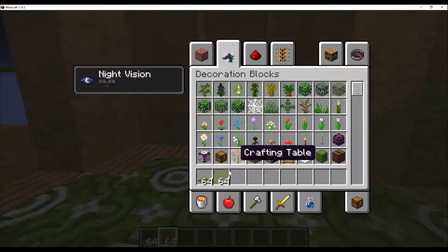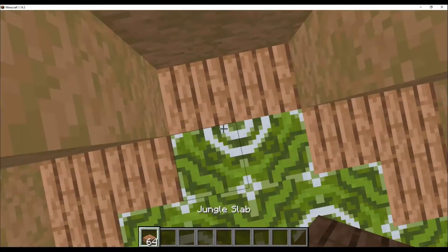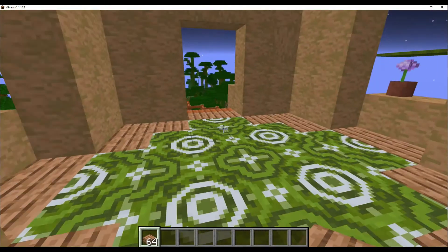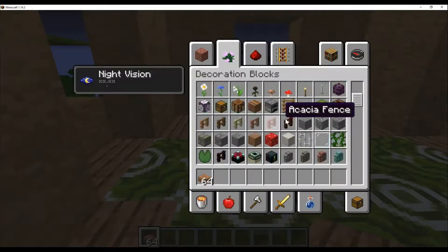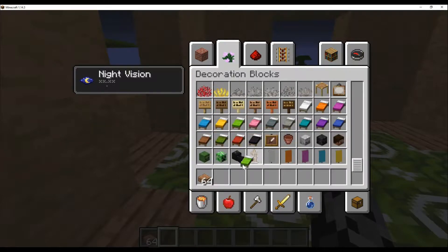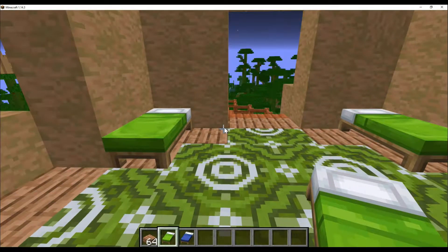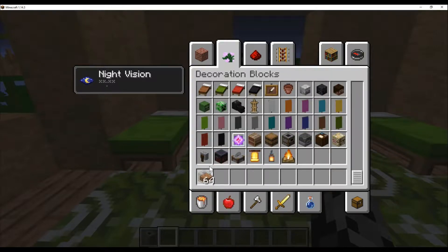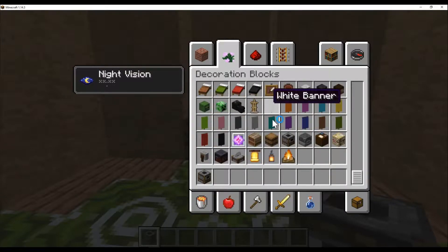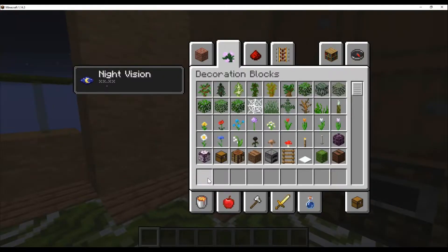Now you get to experiment with the interior design. Normally I'll make a loft or put the bed here. I take a bed that kind of matches the color scheme — maybe just a complementary color. You could put the beds there and then make a kitchen with a smoker. What I normally do is put barrels instead of chests because they kind of look like cabinets to me — I like how they look and I keep them that way.